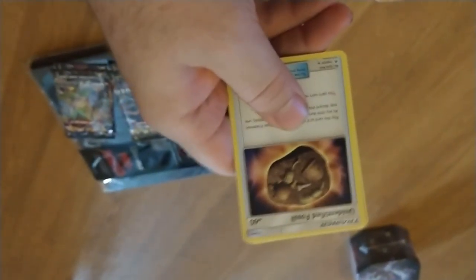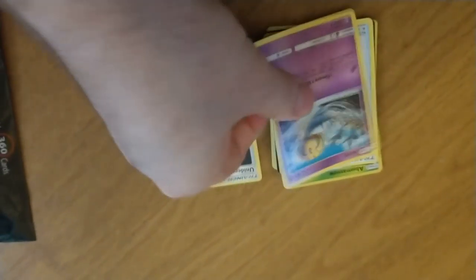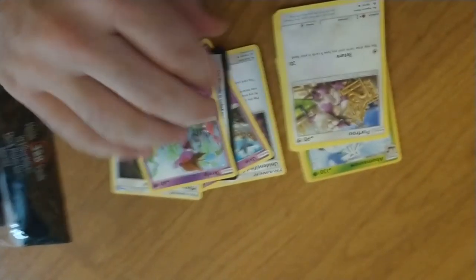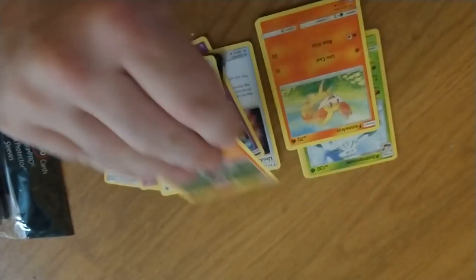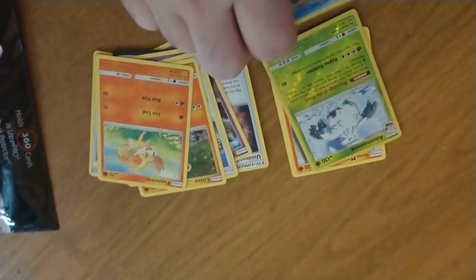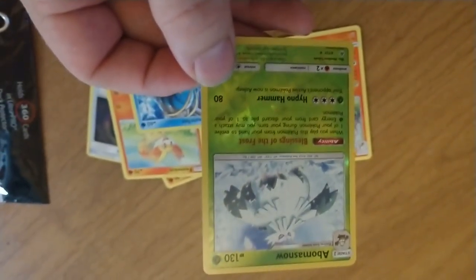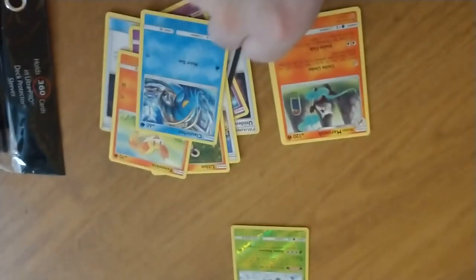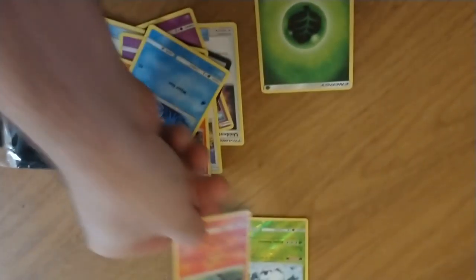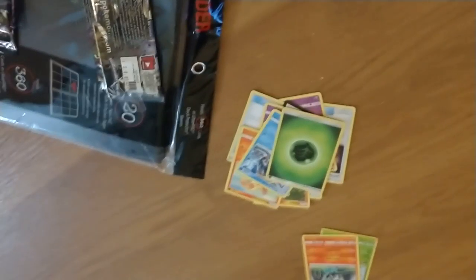Let's see what we got here. Anything good? Obviously not. We got Scrup, Firefraup, the Leo, Klauncher. This is the foil — a reverse foil, I guess. I'll put that over there. And this is the rare. Nothing special.